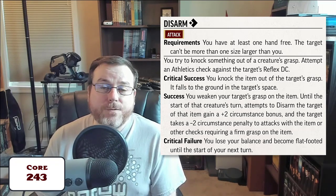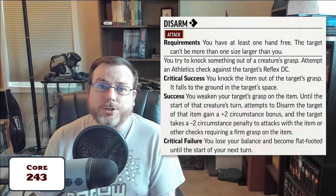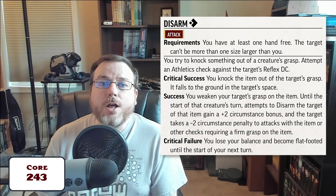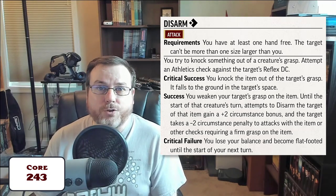On a failure with that skill check, nothing happens — you just fail. On a critical failure, not only do you fail to knock the item out of your opponent's grasp, but in doing so you somehow fall off balance and are rendered flat-footed until the start of your next turn.